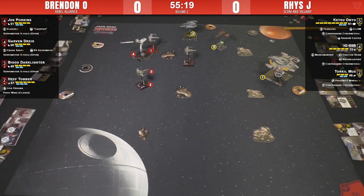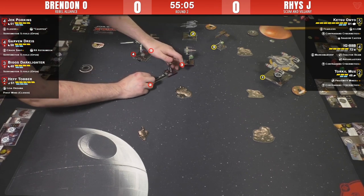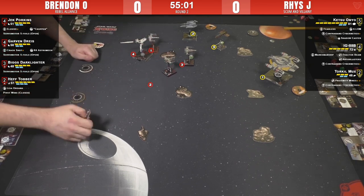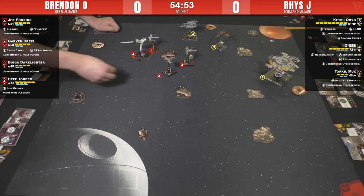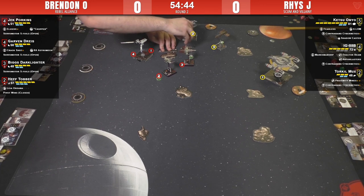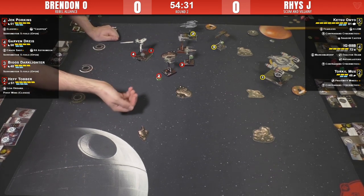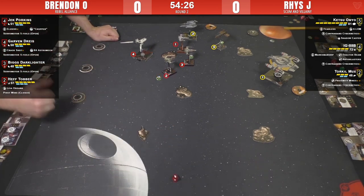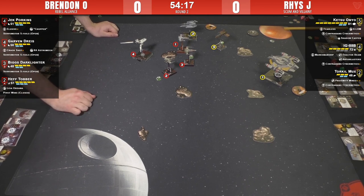Brendan doesn't care about Ketsu coming in - it's like, this is the place to be! Maybe he's decided if he can't dodge it he might as well put three range-one X-Wing shots in there. Jack might do something crazy like a three-bank over the rock to range one - that would be 12 dice. If Garvin fires first, he can pass the focus to Jack even if he loses his action. That rock just barely past enough - potentially be tractored onto it. Minor space turbulence moved a rock.